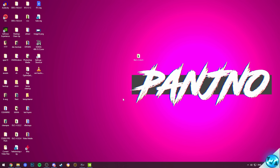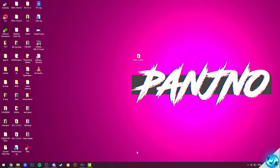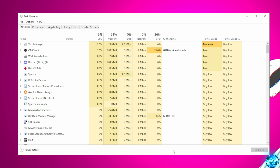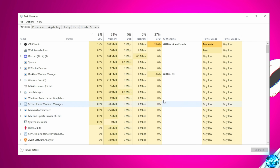This now moves us on to GPU-specific optimizations. These first of all start off with making sure that you are up-to-date on your GPU drivers. This is very simple and easy to do. You first will want to find the make and model of your GPU. Take yourself down to your taskbar by right-clicking on it and opening up Task Manager. Windows 11 users, simply press Ctrl, Alt, and Delete on your keyboard, then open up Task Manager within that menu.